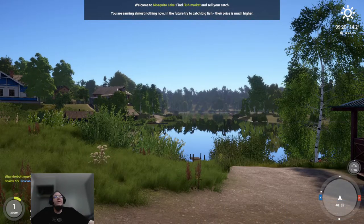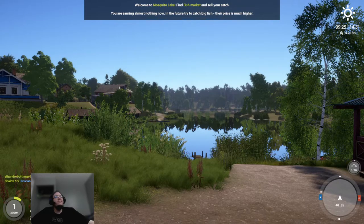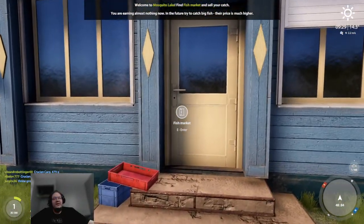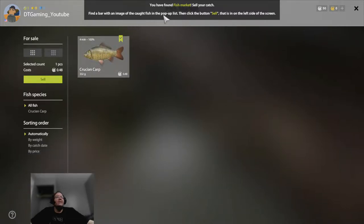Welcome to Mosquito Lake. Find the fish market and sell your catch. You're earning almost nothing now — in the future, try to catch bigger fish, as their price is much higher. So this is the fish market right here. Click E to enter it. You've found the fish market — find the bar with the image of the caught fish in the pop-up list, then click the Sell button on the left side of the screen. Click on the fish and then click Sell. Note: this tutorial may be based on an older version of the game, so some UI details may differ slightly.